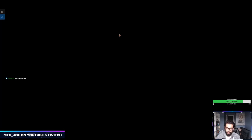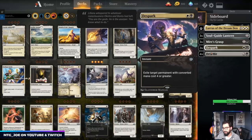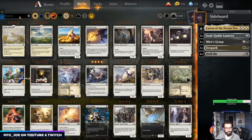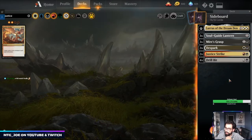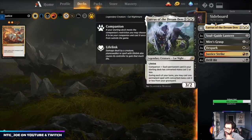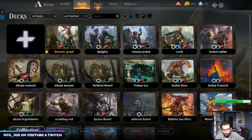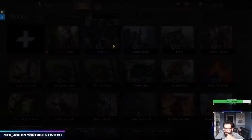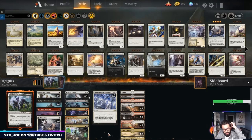Alright, I think this version is a lot more reasonable. I'm thinking we want Justice Strike — just being able to kill bigger things is reasonable. I think we just run it like that. Alright, I'm going to wrap this one up. We finally got a full match in — Arena has been less than cooperative today. I'll see what I can cut together into a YouTube video. The final version we settled on: Formations, Stormfist in the main, 4 Dire Tactics main, and 4 Fight as Ones.